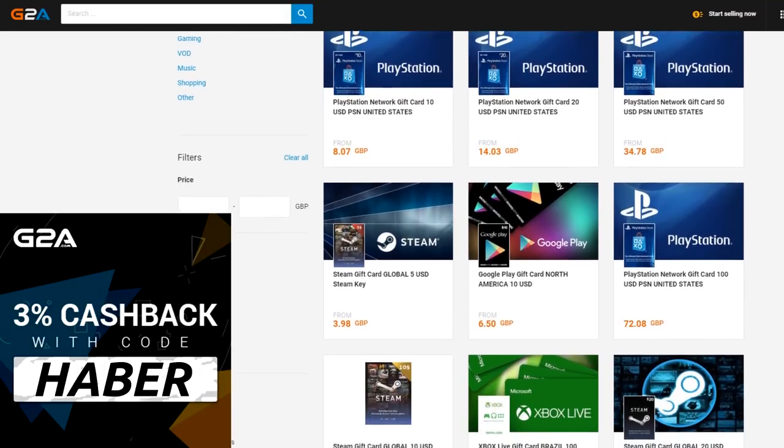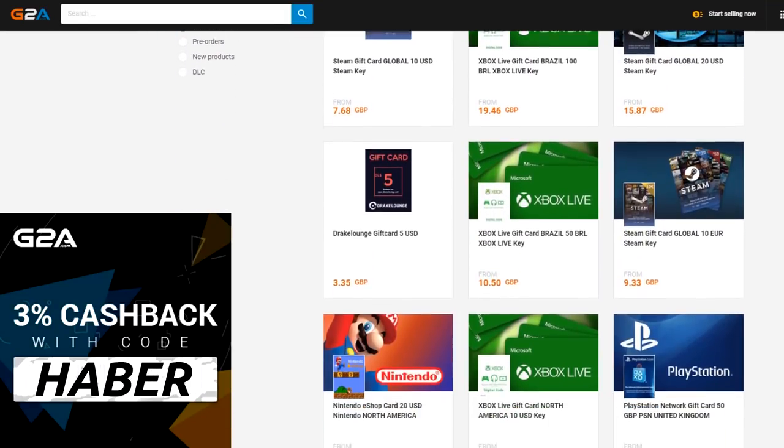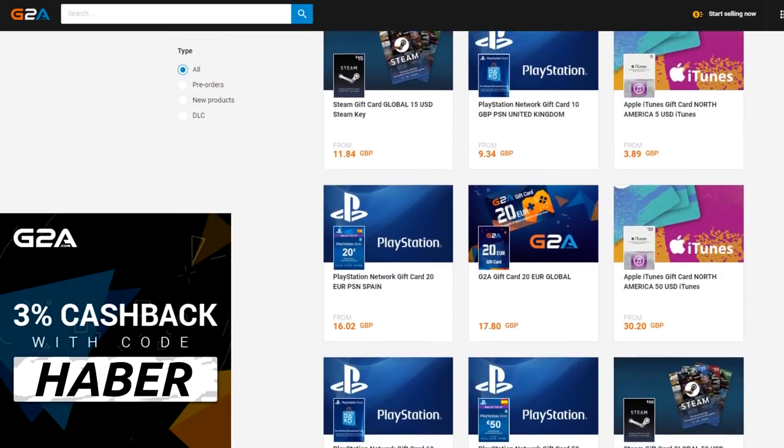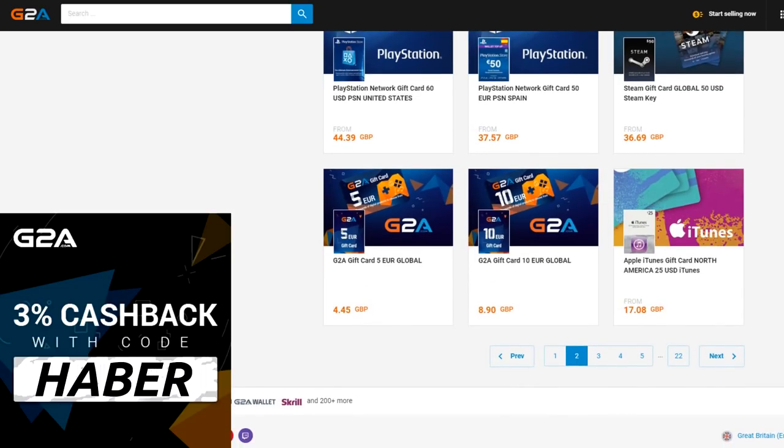FIFA 19 is finally here and if you want any cheap MSP or PSN for FIFA points or some cheap game players check out G2A.com. I'll leave a link down below in the top line of the description — use code HABER for 3% cash back.